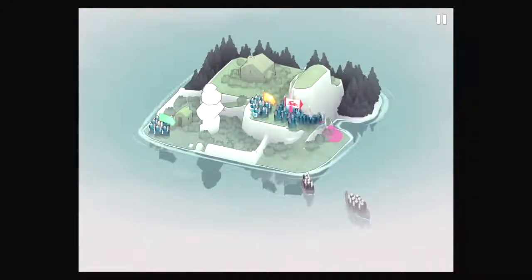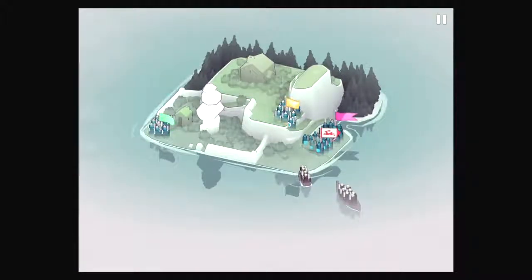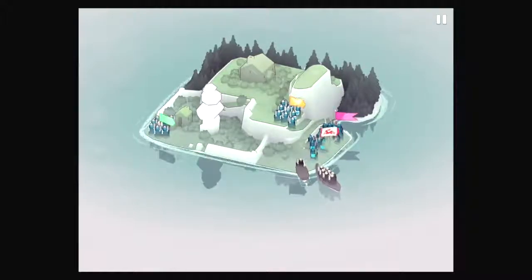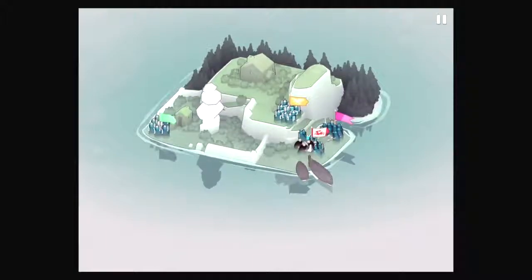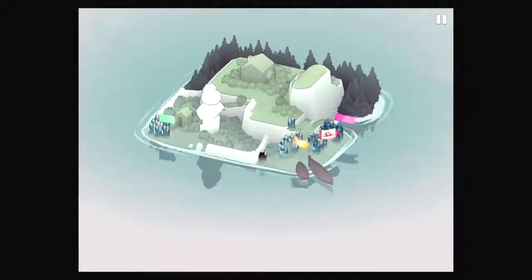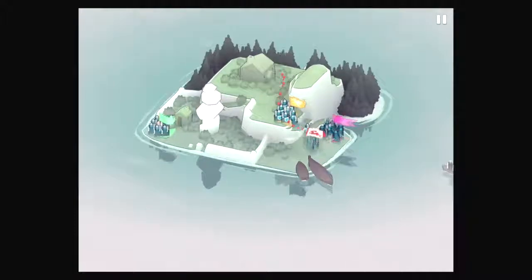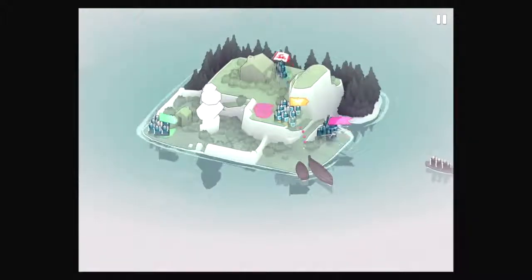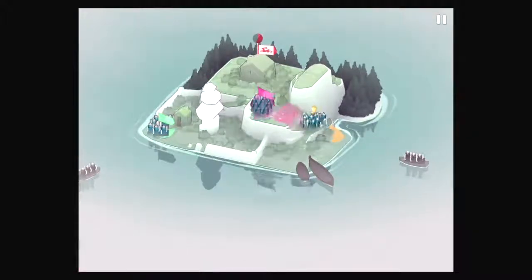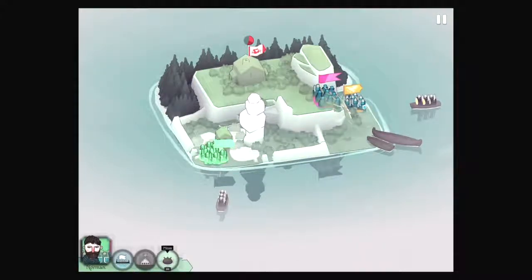We're actually going to move our pikes over here, move you here. We can get rid of the plunging attack if we need to. Oh, we lost a little dude. Come on, pikes, do your job. Let's go arrest these guys then. We'll do this instead. We've got Norman right here, so I'm not worried about it. In fact, we have two mines — I wonder what happens if we do this. Will the mine destroy the house?